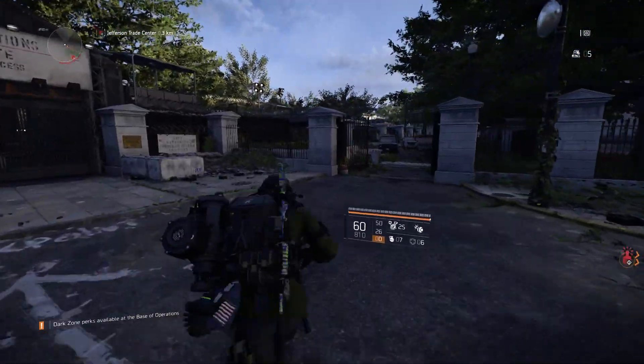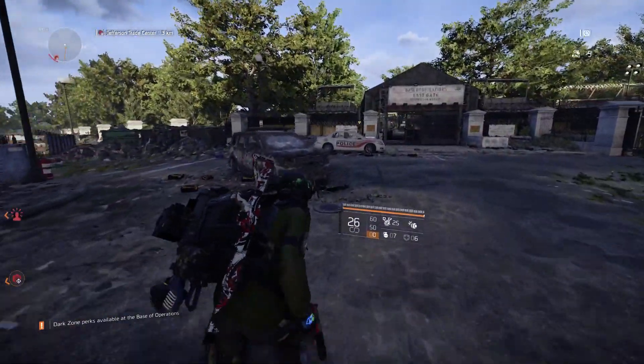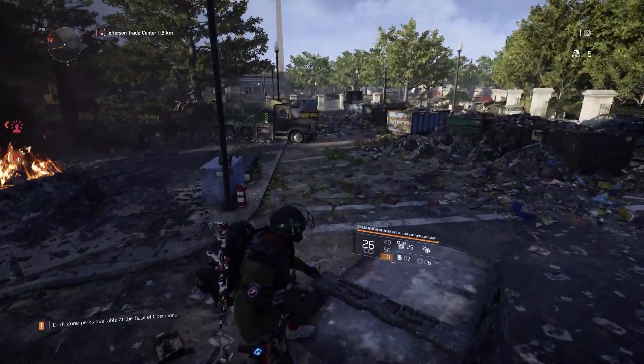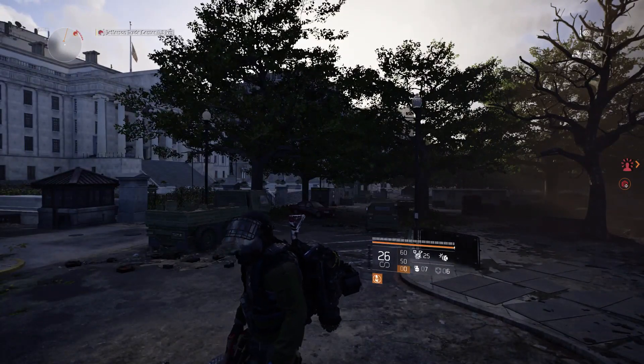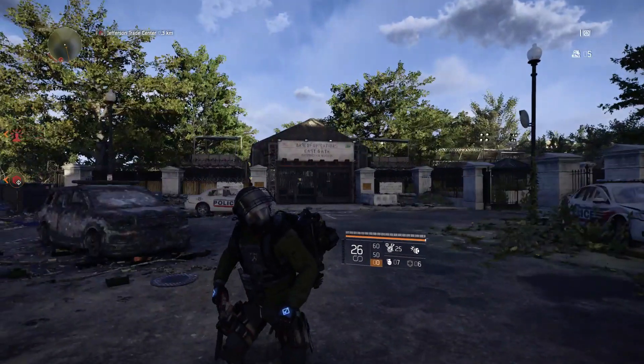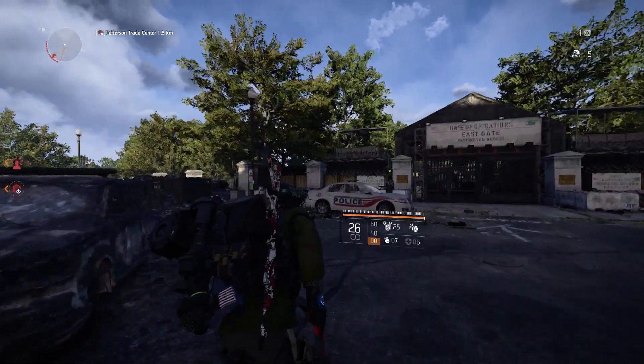Welcome back to another Division 2 video. I don't need to say too much because it's already in the title, and most of you have already seen this going around on YouTube. I'm just going to show you that this glitch doesn't just work for Patience — it's working for all the other knee pad talents that require you to sit in cover.